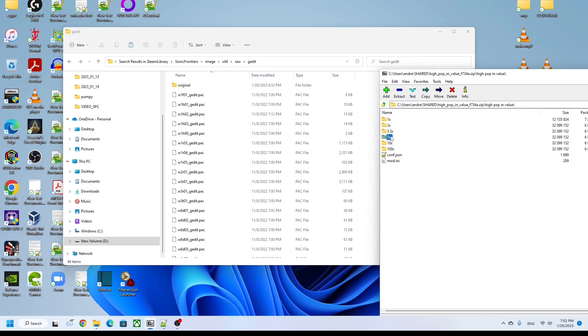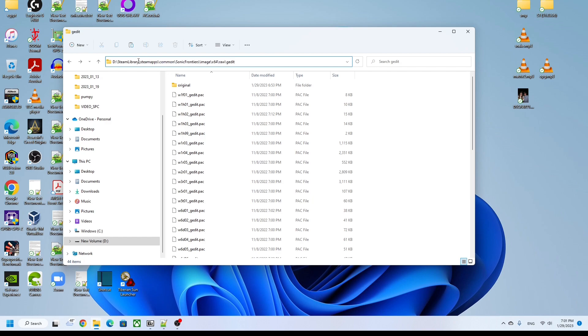These folders you see in the zip file you just downloaded correspond to the multiplier applied to the distance values. So the 1x folder contains the untouched files the game comes with. The 2x folder has the distances doubled, and so on. You can try all of them, but for me 5x worked perfectly. With 10x, the game started crashing, but your mileage may vary. Let's use the 5x for the example.